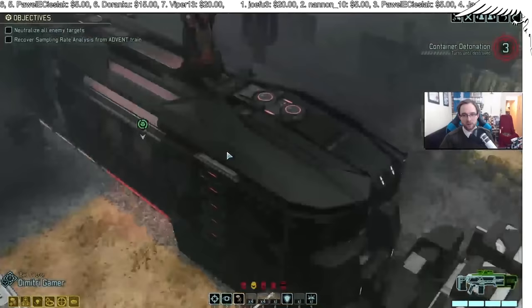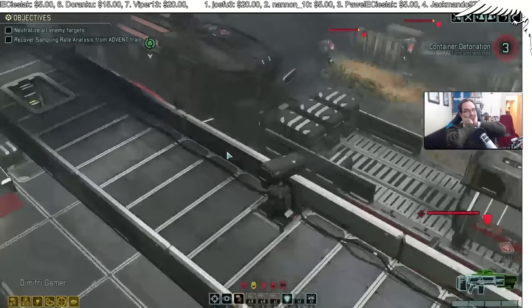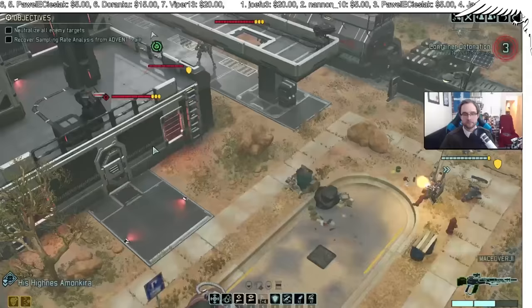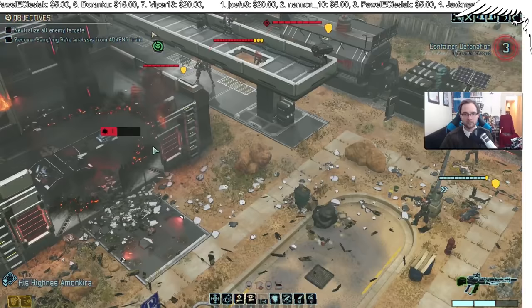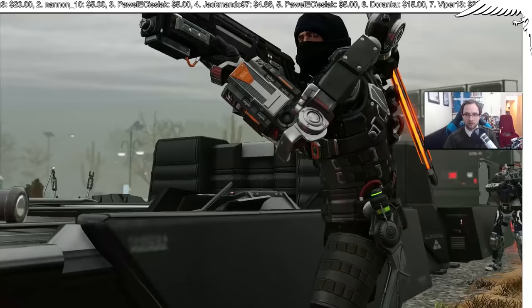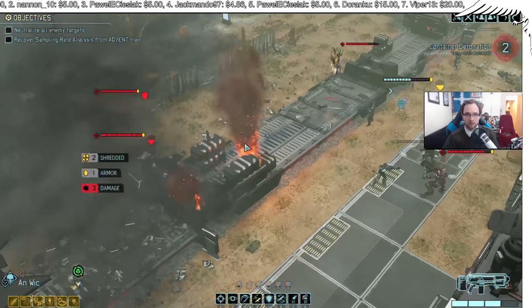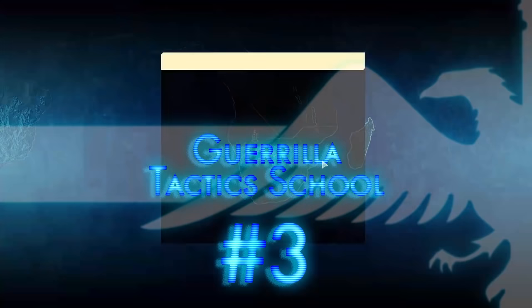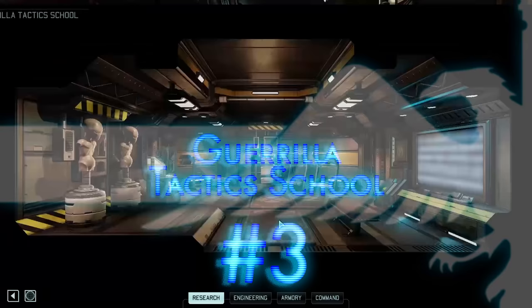Number two: turrets and falling. Expanding on number one — turrets are a new enemy in XCOM 2 deployed by ADVENT to defend certain positions. These turrets can be quite well armored with a decent gun. While you can hack them to turn them to your side, one of the easier and more surefire ways of killing them is with a well-placed grenade that destroys the floor from under them. Normally these turrets are placed on elevated positions like buildings or train cars, so if you destroy the floor they will fall and instantly die. Just lob a grenade and bring them down.